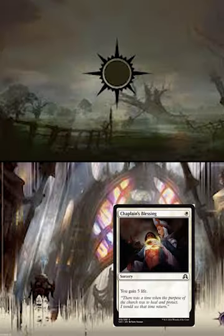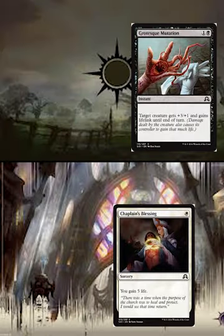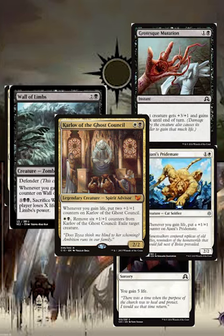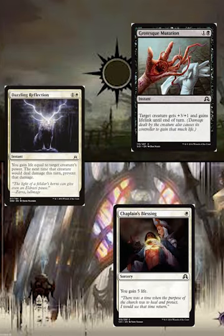Chaplain's Blessing, Grotesque Mutation, and Dazzling Reflection are all great examples of how to start off or get that higher life total. Chaplain's Blessing is a 1-drop that gains 5 life and is very useful when you have Extort on the field because they stack. Grotesque Mutation allows you to choose one of those big creatures like Karlov, Ajani's Pridemate, or Wall of Limbs and gain a high amount of life. Dazzling Reflection allows you to gain life equal to a target creature's power — the downside is preventing damage, but that doesn't mean you can't use it after your combat phase. It's instant speed and can be used on another opponent's turn, making it incredibly useful especially if you're about to lose that creature anyway.